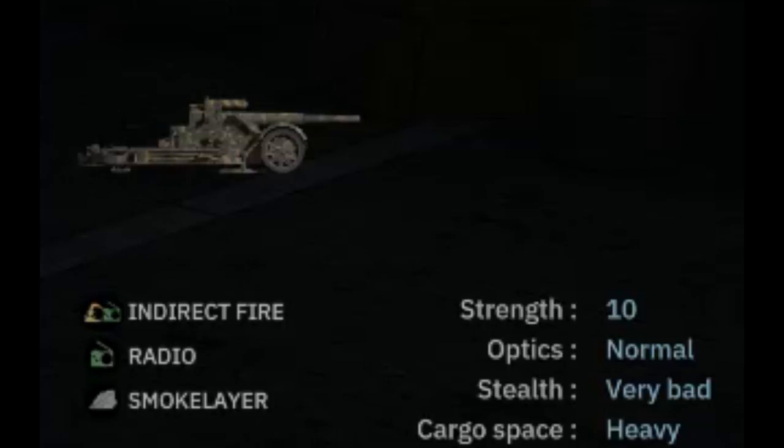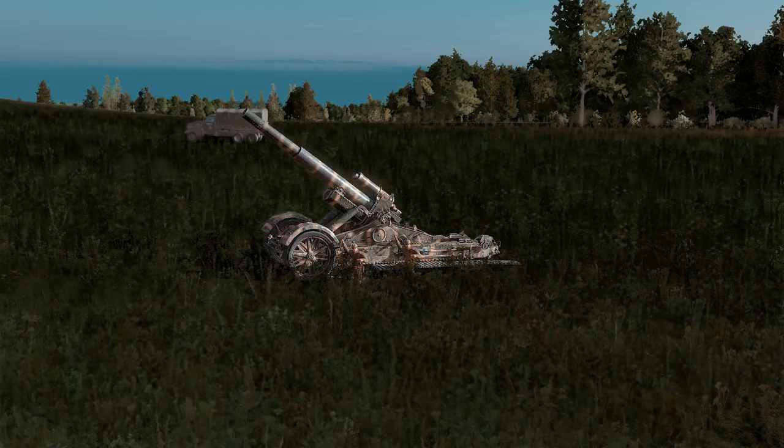If you pop down to the miscellaneous stats, it shoots indirectly — surprise surprise — has a radio, so it's rather accurate with artillery observers nearby, and it can also drop smoke. These new icons are very informative. It is a 10-man artillery gun with normal optics, very bad stealth, and heavy cargo space.